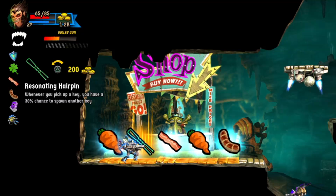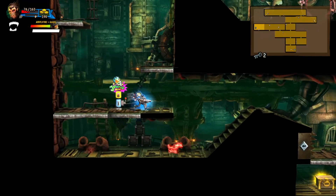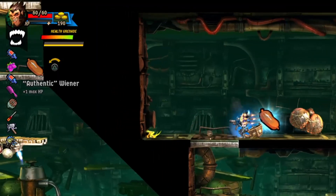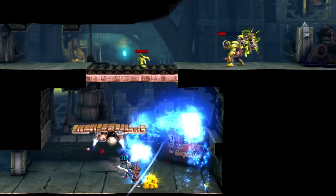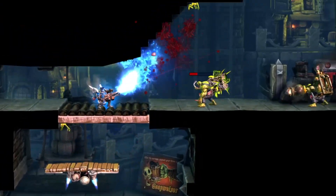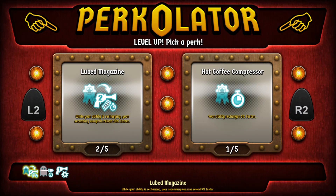Gold can be used to buy new items from the store or take your chance on the jackpots. Upgrades can increase your health, firepower, movement, and more. There's also souls you can collect that act as experience, which allow you to unlock perks for your character.